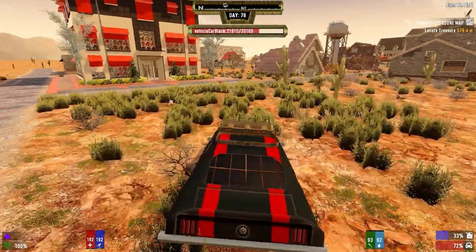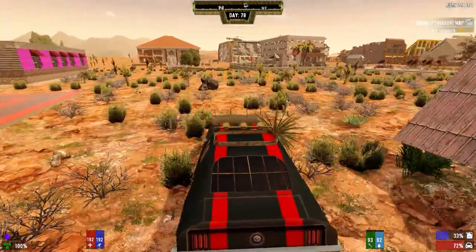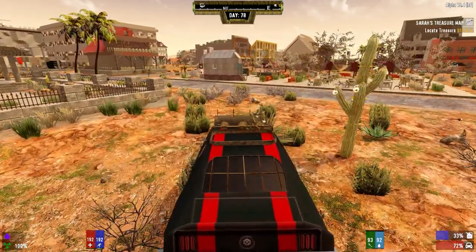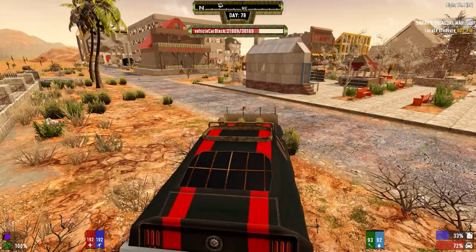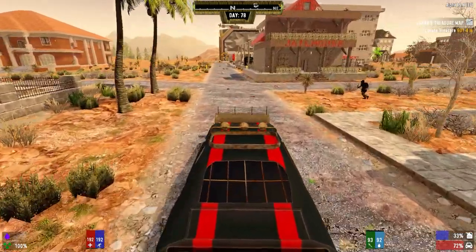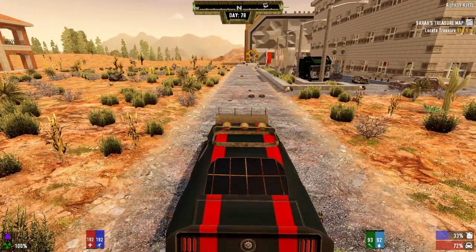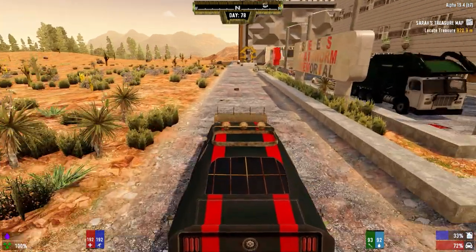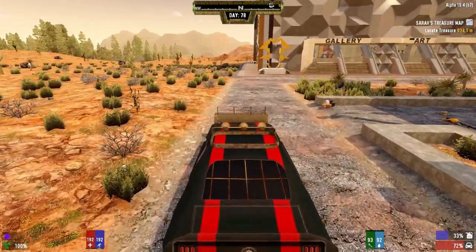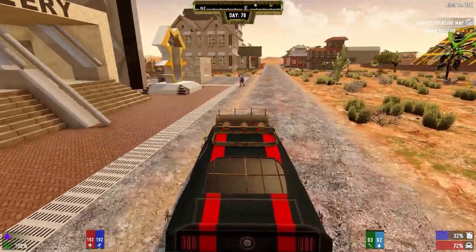There's still a lot of buildings in the compo pack that I haven't been in, and I love that - there's just so many POIs that it's hard to hit them all in one playthrough. This is just loading all the zombies in. Once we get out of town it should be a little easier. We want to get our red cards too - we'll go in there when we have AP ammo on us.